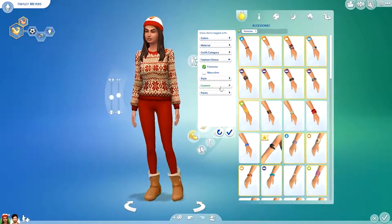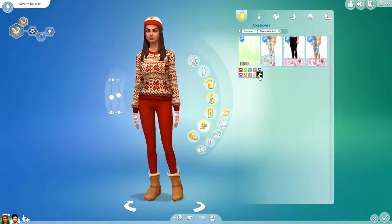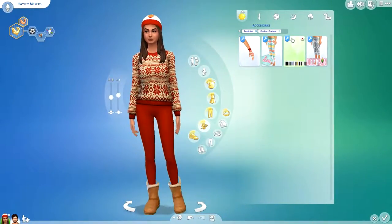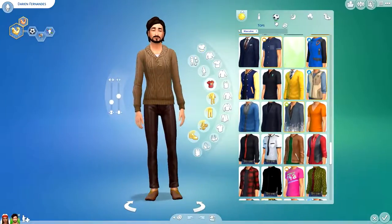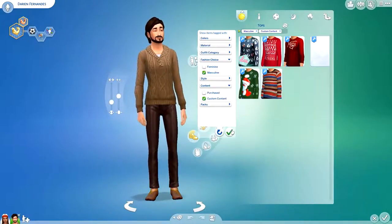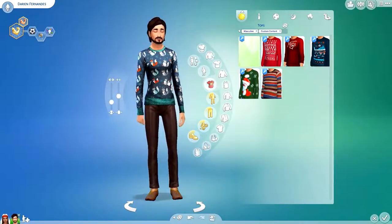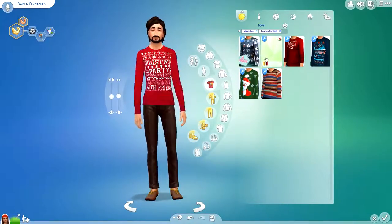Looking at accessories, we have some leggings and some gloves, though the gloves don't really match the jumper. There aren't really any glove colors that fit well, so I'll leave those off. That's it for the female sim. Now moving to the male sim — I gave him random traits and names quickly so I could save. Let's check the everyday outfit with custom content. We have some pretty similar items to the female ones but male versions.